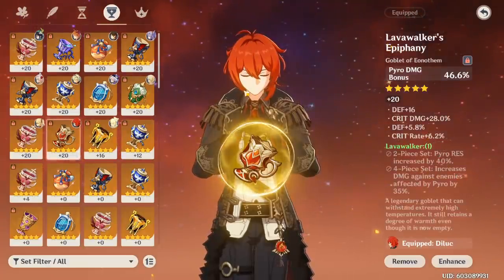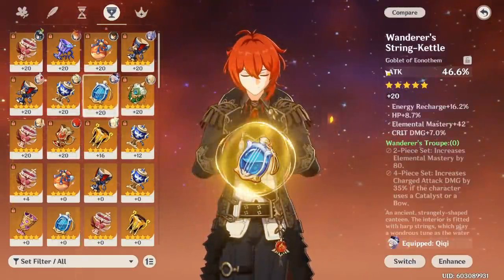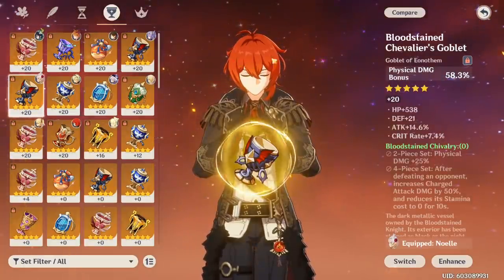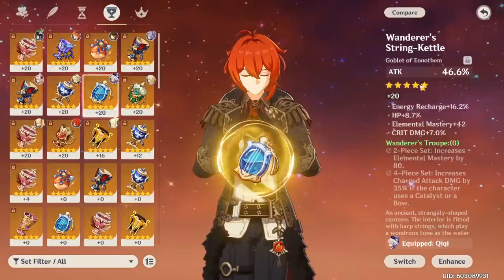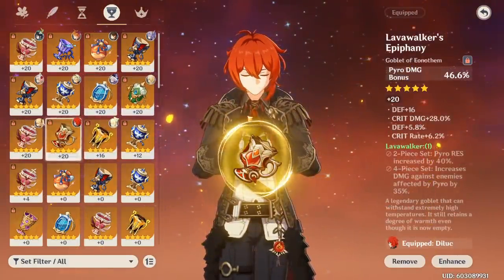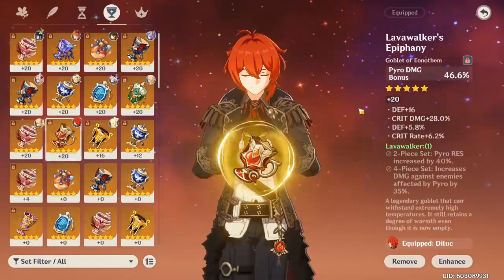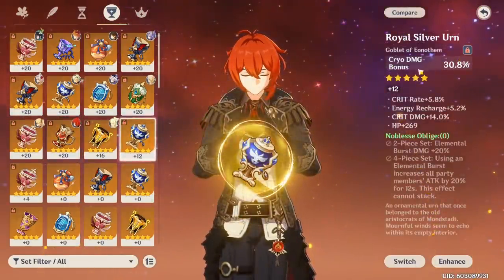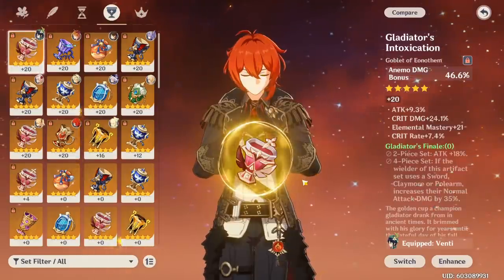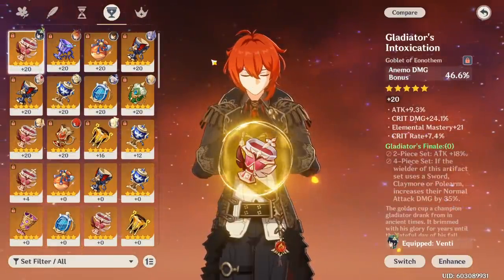Let's take a minute to talk about goblets — what's good enough and how do you farm them? It's notorious that goblets are the hardest piece to get, but also the most important. If you compare the damage of an attack percent goblet on your main DPS versus the elemental damage goblet they should use, the difference is insane. For every DPS I can think of, you don't want an attack percent goblet. If you run attack percent on Diluc versus a Pyro goblet, you lose so much damage — even if your substats on the attack percent one are better, the elemental damage goblet is still better DPS-wise.